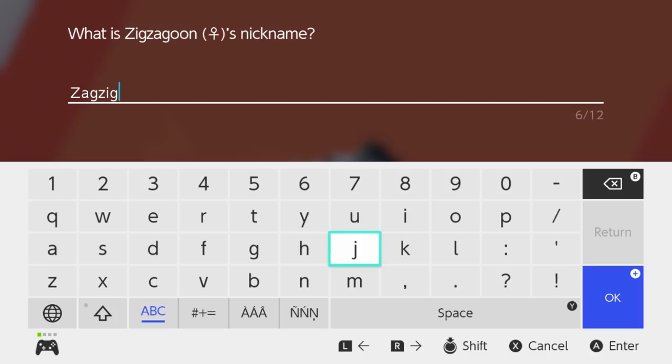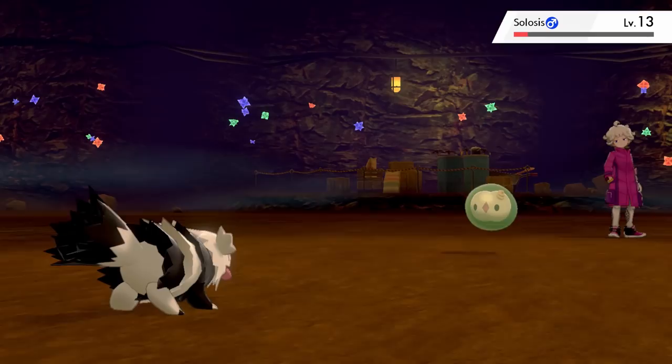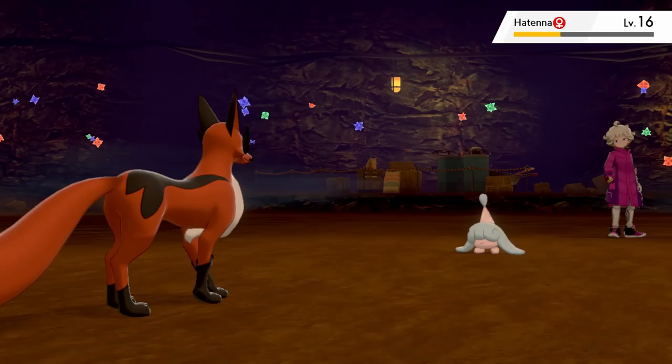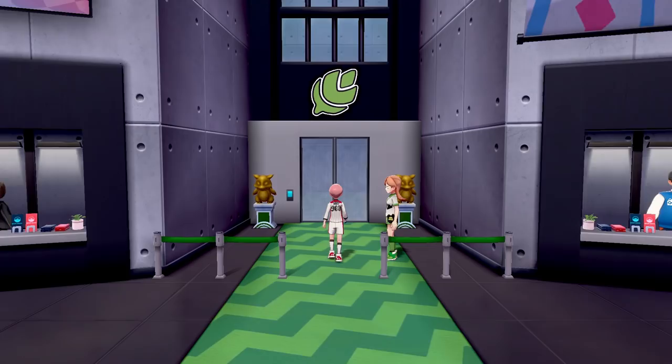Let's catch the second member of my team — a Zigzagoon which I appropriately nicknamed Zagzig. Very creative. Quick trip through Route 3 and the mines where Bede stops us for a battle. Having Psychic types makes this fight fairly easy with Solosis up first, getting taken out by 2 Snarls from Zagzig. Nickit evolved but I forgot to record it and is now just known as Sleep. I send out Sleep and one Snarl takes out Hatenna. Gothita is up last and one more Snarl wins us the battle. Bede should just join Team Yell to be honest.